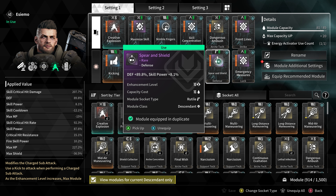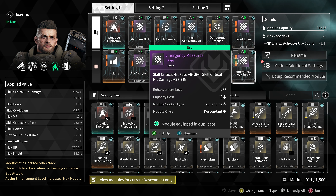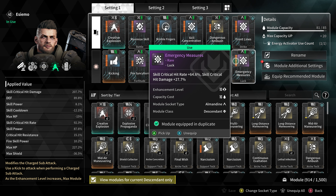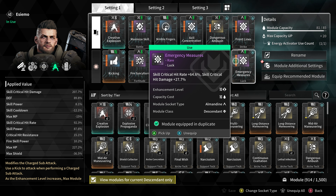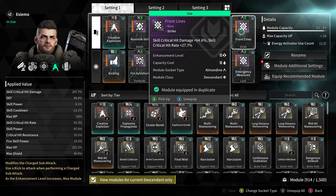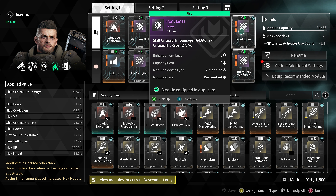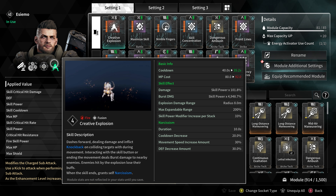Our last two modules go hand in hand. First is Emergency Measures, which increases our skill critical hit rate by 64.6% and our skill critical hit damage by 27.7%. The second and final module is Front Lines, which reverses those two numbers: skill critical hit damage increases by 64.6% and skill critical hit rate by 27.7%.